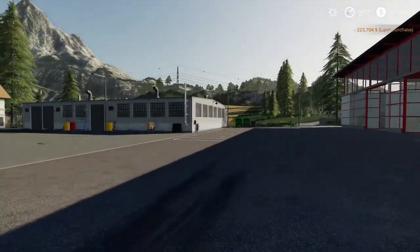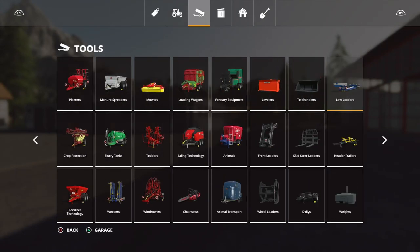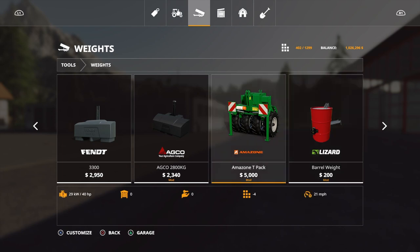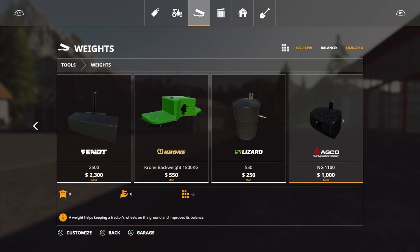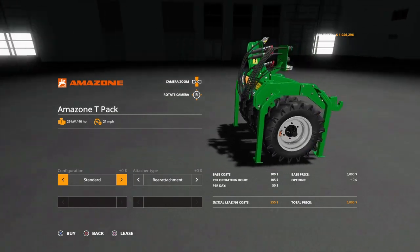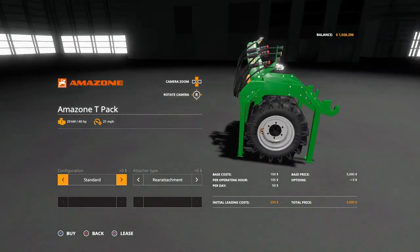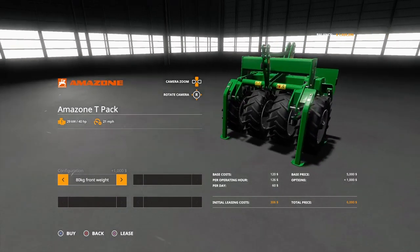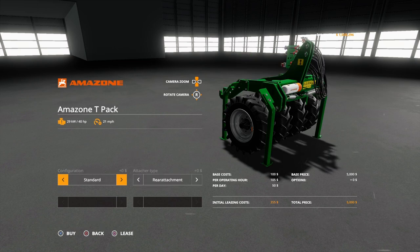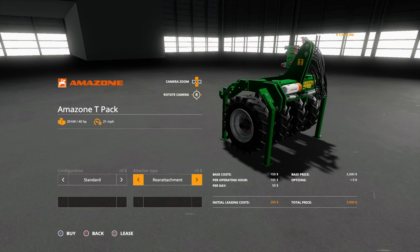First, let's take a look at the weight section. The Amazon T-Pack is 5,000, four slots, and requires 40 horsepower. Standard configuration — the textures look amazing on the hoses and everything. You can add front weights: 80 kg, 180 kg, 280 kg, 380 kg, 480 kg, 580 kg, 680 kg, 780 kg, 880 kg. You can also have a rear attachment or front attacher. Really nice.